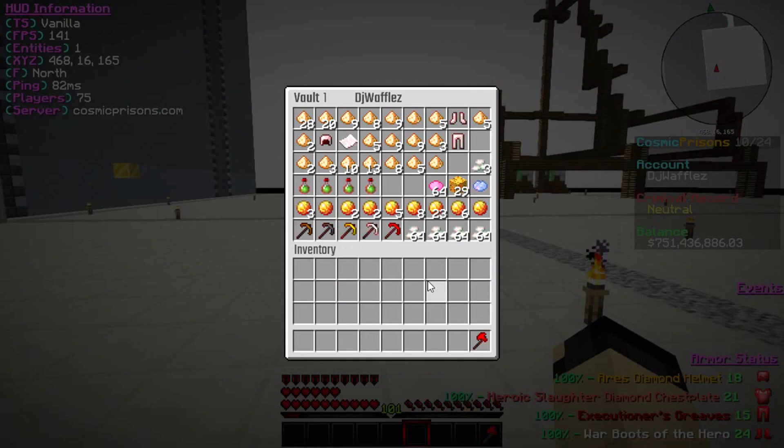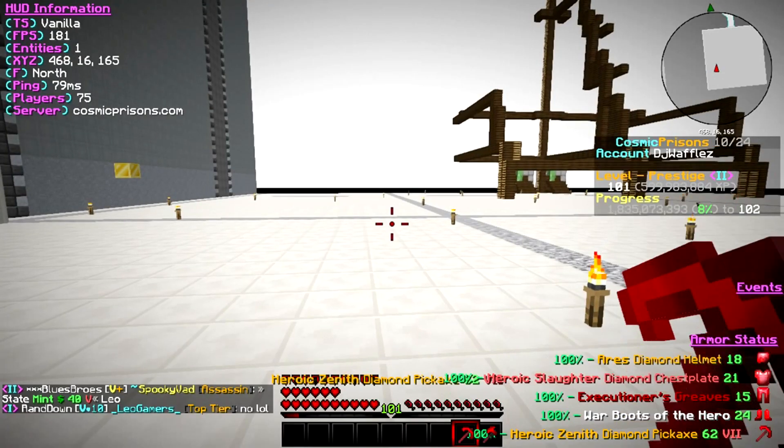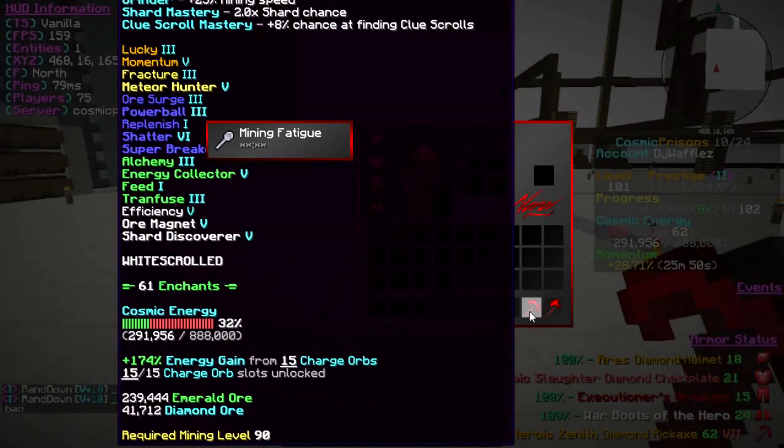I'm going to show you all the progress I've been doing since last episode. My pick right here is already pretty high level — level 62. It has a lot of enchants already.